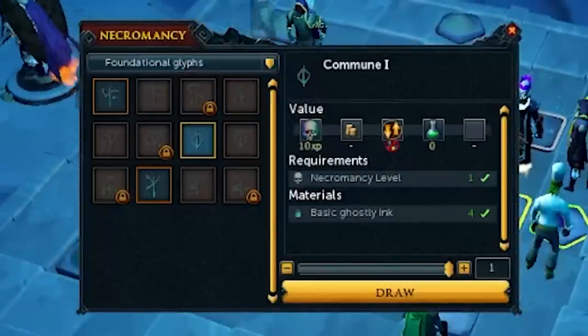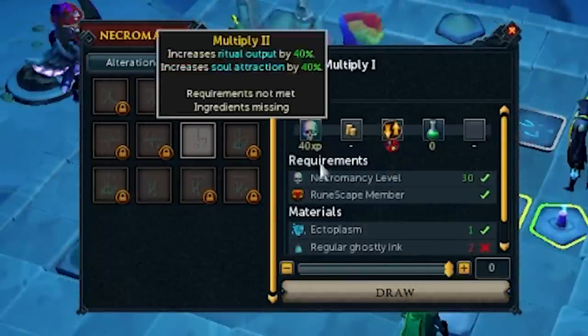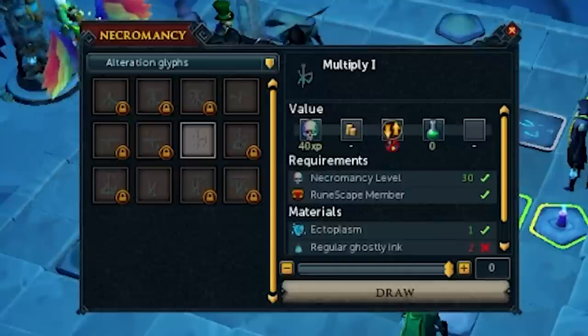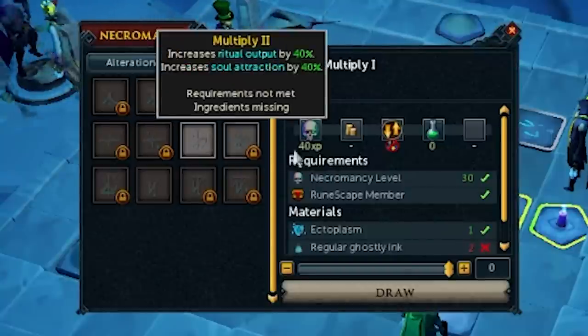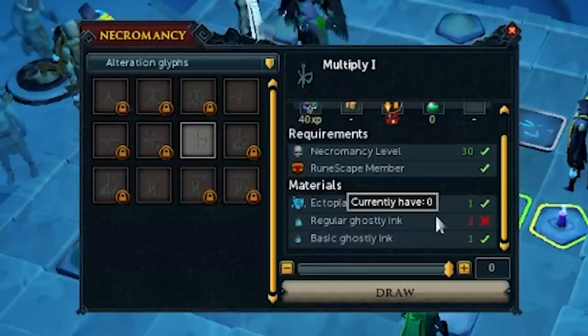Task 7 is to use any alteration glyph in a ritual. The most likely one you'll have at lower levels is Multiply 1, and all you do is add the glyph during one of your rituals. The menu is a little hard to see, so just make sure you click on alteration glyphs and you'll see all the requirements there.